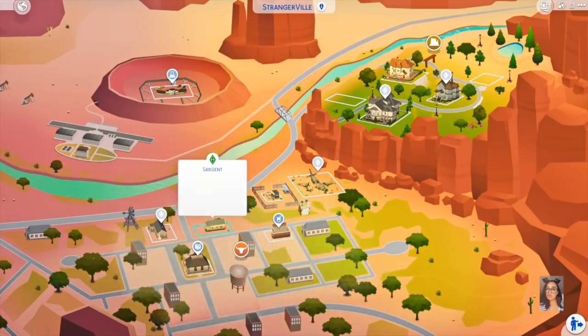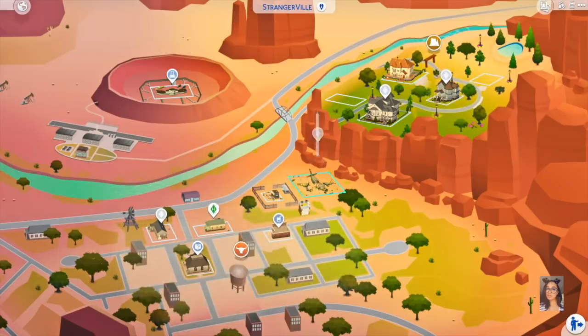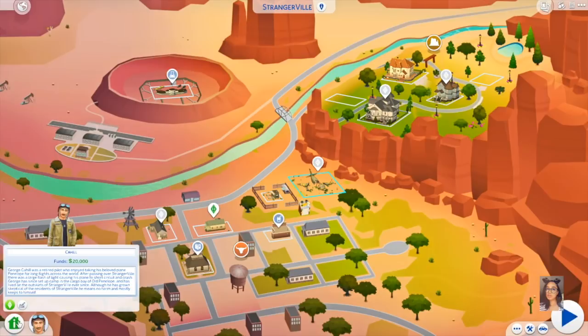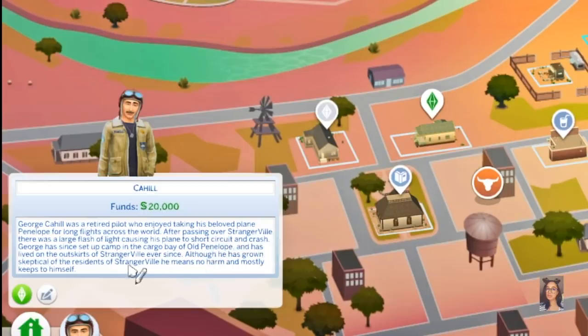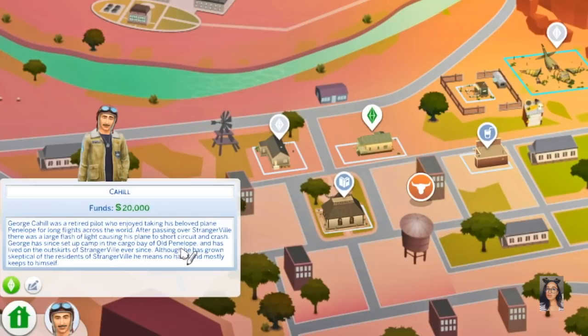Alright guys, you may be wondering — are we going back to Sargent's household? No, we're not. We're actually going to one of the pre-made households. I don't know who this dude is — he kind of looks like an off-brand Mortimer Goth. We got a little bit of backstory. So: George Cahill was a retired pilot who enjoyed taking his beloved plane Penelope for long flights across the world. After passing over StrangerVille, there was a large flash of light causing his plane to short circuit and crash.